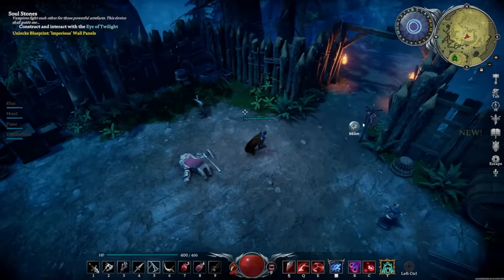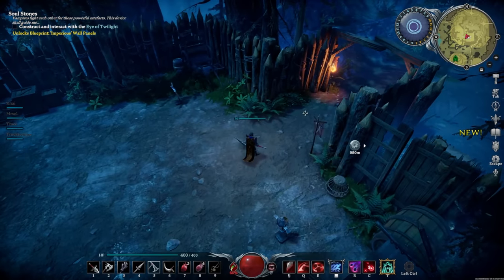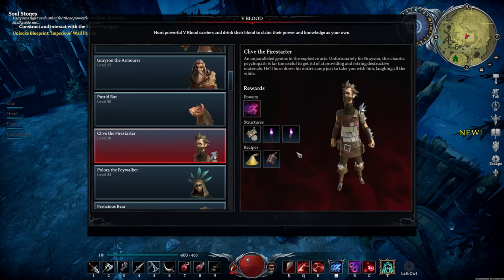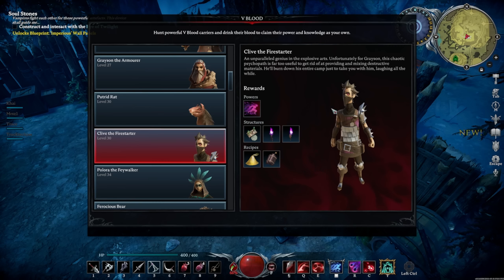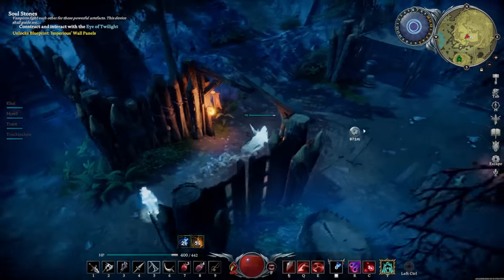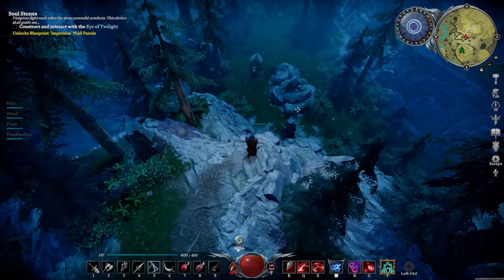For the merciless copper weapons, head over to the bandit sulfur quarry and look for Clive the Fire Starter. Same concept - fight Clive and he has a chance to drop any of the merciless copper weapons. His fight involves throwing bombs around; he runs around a lot and there's a lot of dodging, but he's not super exciting or difficult. That is how you unlock your merciless copper weapons.